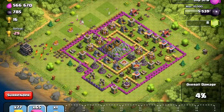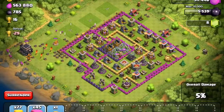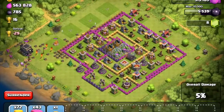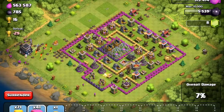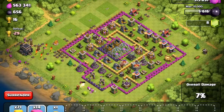First we're going to get the outside stuff. They basically have nothing in the middle — it looks like they have no dark elixir and no gold in their storages. But in their pumps and mines, they're totally full. Definitely go for those.